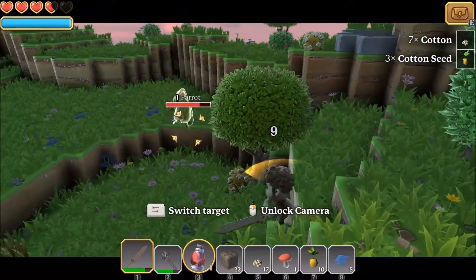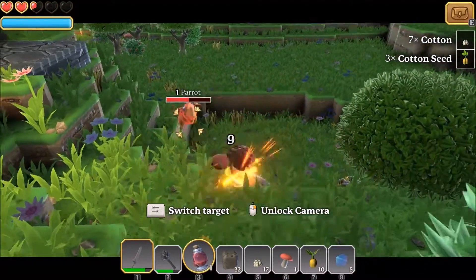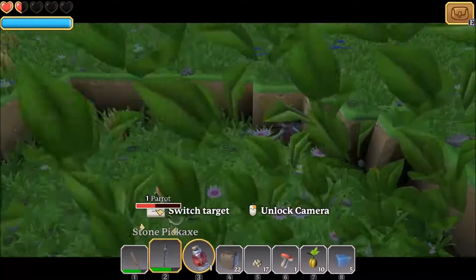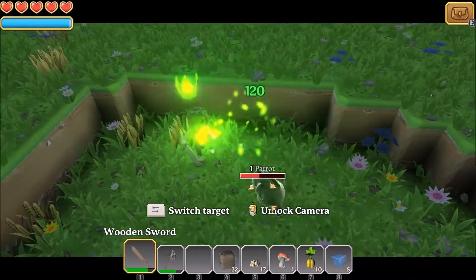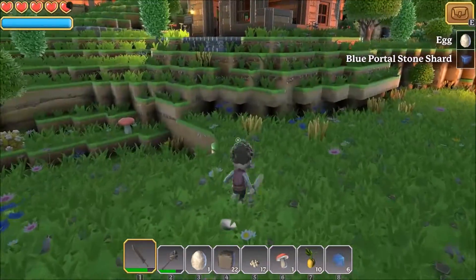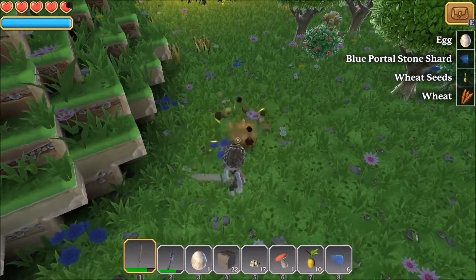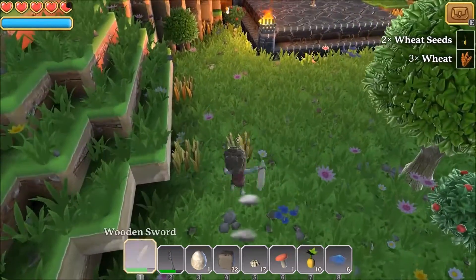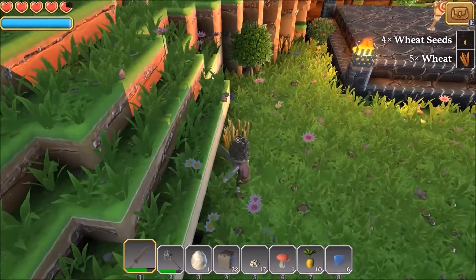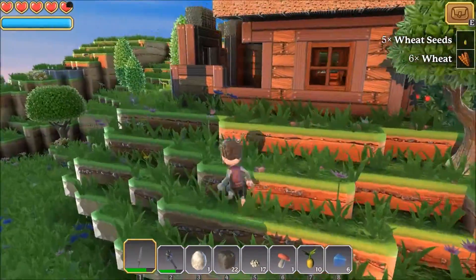There is another creature here which I have not seen before. Oh, this is a parrot. I have to heal myself. We got some eggs from him. These are weeds — weed seeds. Yeah, weed and weed seeds. We have some weed here.